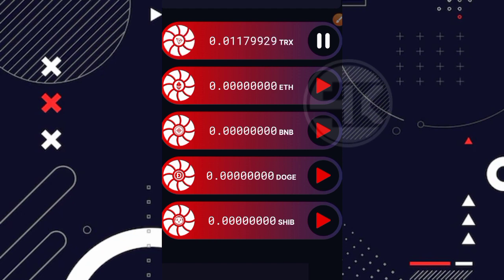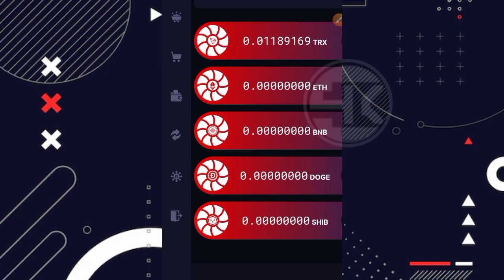Untuk cara menambahkan kecepatan mining secara gratis itu tidak ada, karena disini tidak ada menu purchase ataupun rain pass. Jadi ketika kita ingin menambahkan kecepatan mining, kita wajib deposit. Dan sekali lagi, disini saya tidak sarankan kalian untuk melakukan deposit di website apapun, termasuk juga di website ini. Jadi kita bermain gratisan saja.